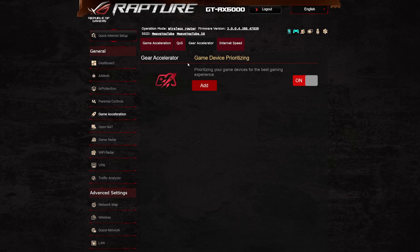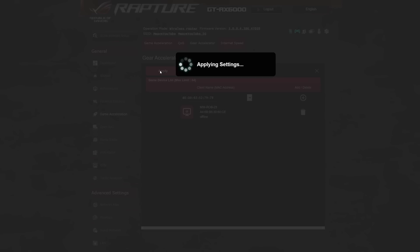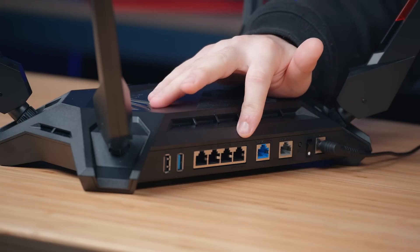Furthermore we can actually select specific devices to be prioritised. We're going to go into gaming gear here and any device that is connected to the router or even was connected in the past will appear in this list. You can simply select it, apply, and it will also get priority across all the networks. So we've just turned on the game boost and as you can see it was pretty easy, but if you still want that more simple plug and play solution, that is available with the gaming priority port that's on the back.